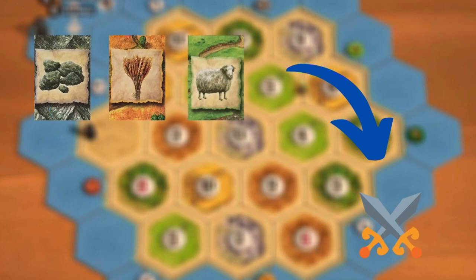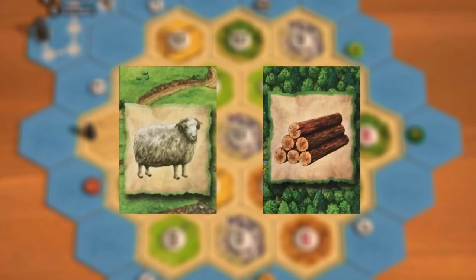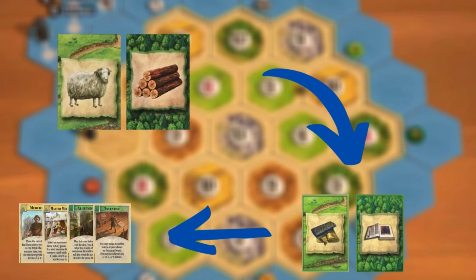That brings us to the second tip: place your initial city on sheep and wood hexes. Cities on sheep and wood generate cloth and paper. According to all the experts I've interviewed, the cloth and paper commodities create the most value because yellow and green progress cards are the best in their experience. Placing your cities on weed and brick won't generate commodities for you, but it can still work well.